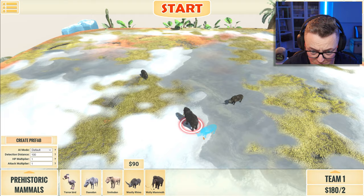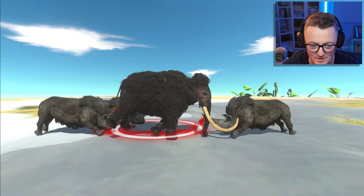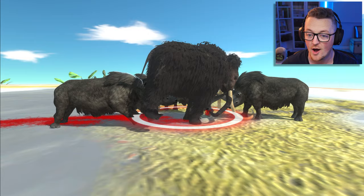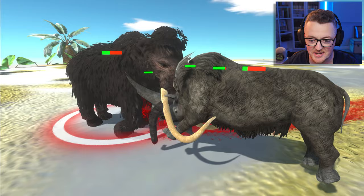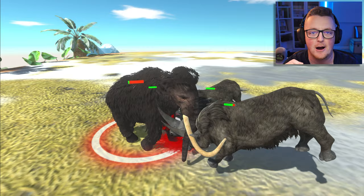I'm going to quadruple the rhinos. Come on mammoth — let's see what you can do versus this many rhinos. The rhinos are now goring it in the butt. The mammoth picked up the rhino with his tusks — that was awesome! The mammoth is starting to get depleted; the rhinos are taking horns into the rib cage dealing a bunch of damage. There is enough rhino horn firepower to defeat the mammoth and the rhinos pull it out.